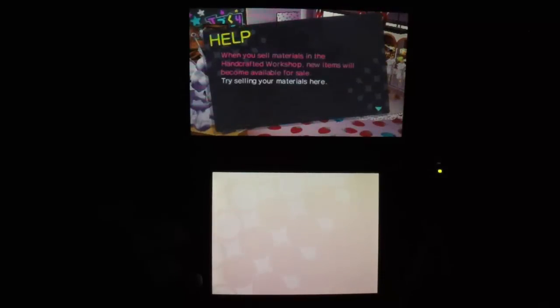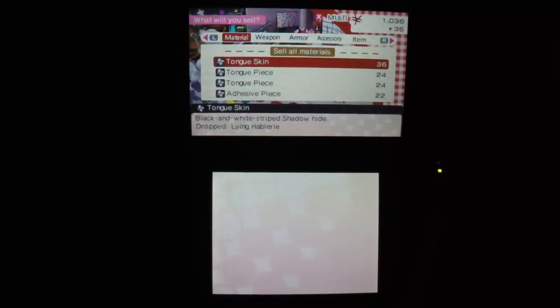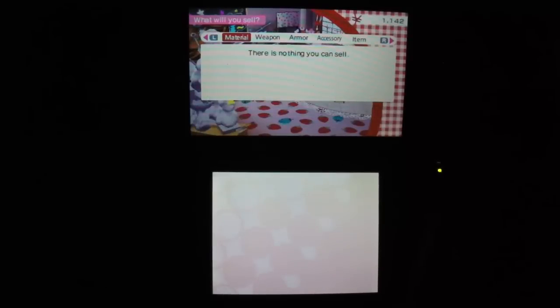The game is going to give us even more tutorial text now that we're here for the first time. Basically you can sell stuff here, including the items you got from the very beginning of the game. The X button is multi-select — it takes some getting used to. Sometimes during play we made the mistake of pressing X instead of Y.